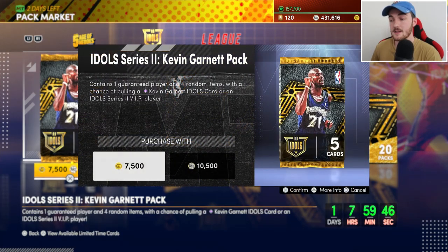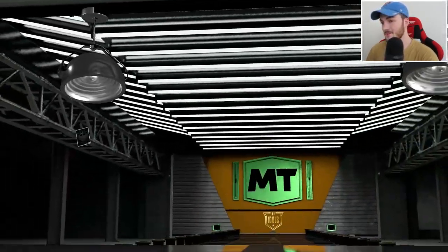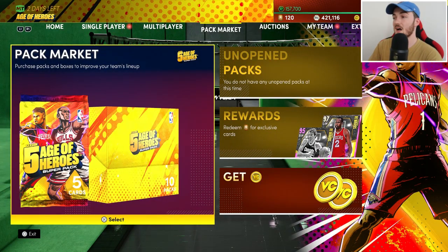Comment below — are you going to be grinding for the level 40 reward? In honor of pulling that Dark Matter Kevin Garnett, we're going to open just one single pack. We did not pull another one. I'm saving the rest of my MT to continuously buy cards. With that amount of MT I'll be able to afford Galaxy Opals early since they're cheaper now. Also take advantage when 2K drops a card like Shaq on Triple Threat Online boards — get the free cards, sell them, make MT.